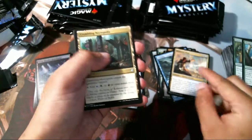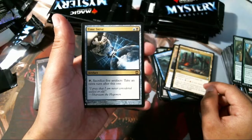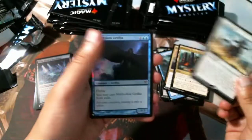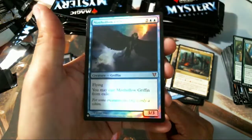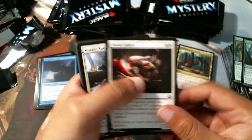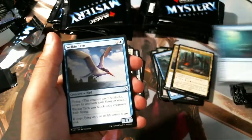Flector Mage, Necropolis, Time Sieve — seems pretty good. Two-rare pack: Grasp of Fate — neat, very good Commander card — and a foil Missile Gryphon, that's a foil mythic right there, nice. Doubt it's worth a lot, but definitely still neat. Should have brought a trash can over here. Sensor Splicer, Veteran Swordsmith, Treasure Hunt — that's a neat card.